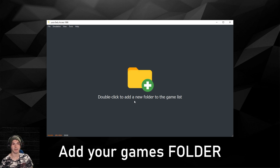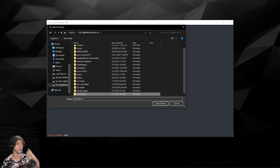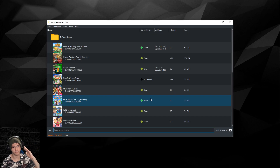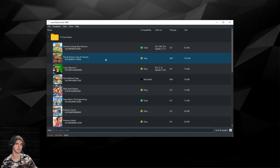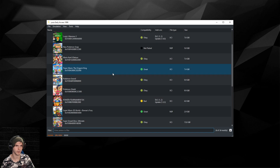As it says, double-click to add a new folder to the game list. You're adding a folder, not the game itself. Double-click, find your games folder, select the folder — don't click into it, just select it. As you can see, it detected all my games.